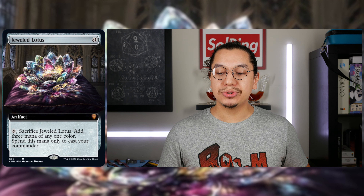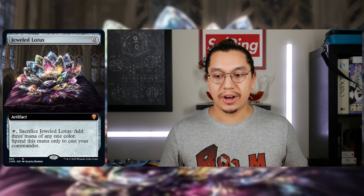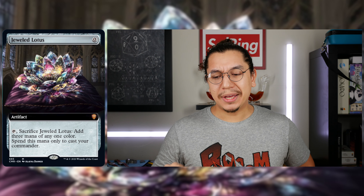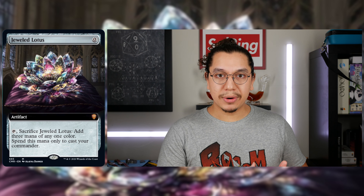Mana Crypt is highly more valuable than this card. Drawing Jeweled Lotus at the start is fantastic if it allows me to push my commander out sooner. You can have a commander with four CMC out on turn one — that's so cool. And some lists, particularly those that rely on their commanders, like mono or dual colored lists or split cost lists, might even be able to turbo out a combo.